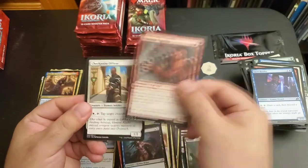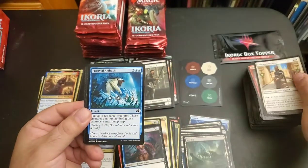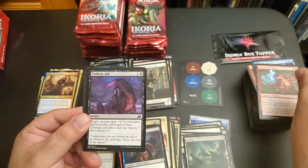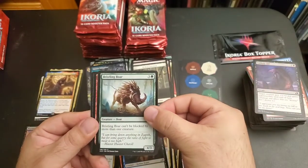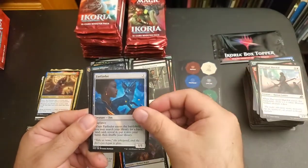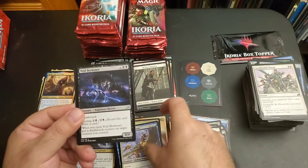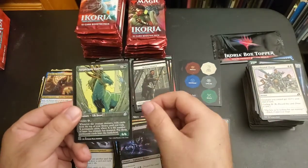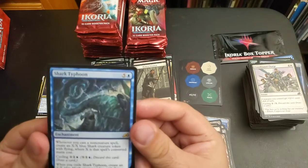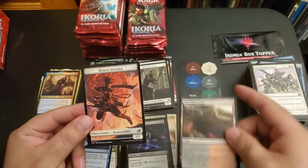Ferocious Tigerilla, Checkpoint Officer, Frost Veil Ambush, Prickly Marmoset, Unlikely Aid, Bristling Boar, Blazing Volley, Day Squad Marshal, Farfinder, Coordinated Charge, Jubilant Skybonder, Void Beckoner, Auspicious Starks, Shark Typhoon — because who doesn't love Sharknado — Bloodfell Caves dual lands with Human Soldier.